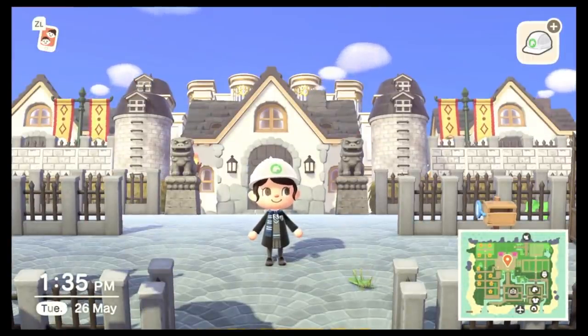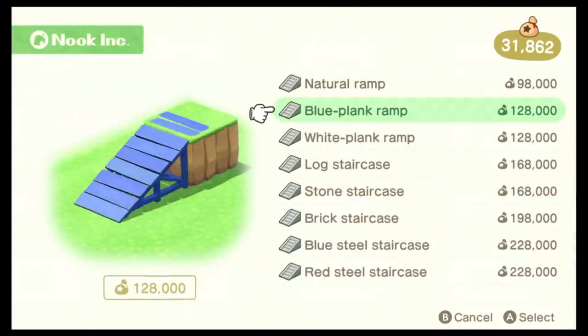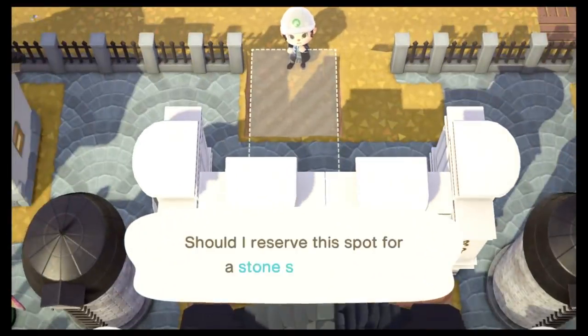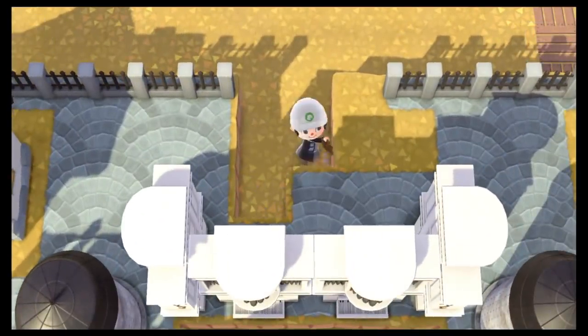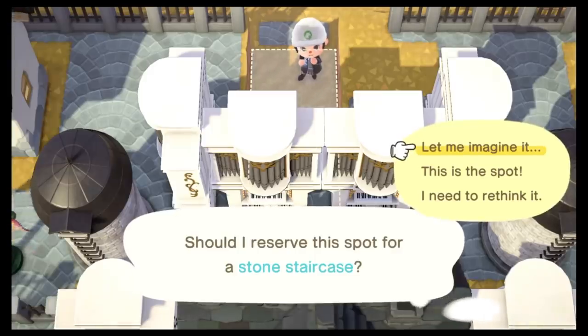Looking at that — oh, I love it, I think it's perfect. So then I went to get a stone staircase and I kind of messed up a bit. I wanted the staircase to be tucked into the back and when you imagine it you can't even see it, so I thought it should be fine. I terraformed a bit more so we can really push the staircase in to make it hidden.